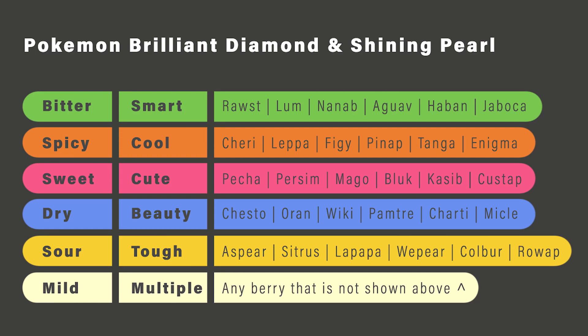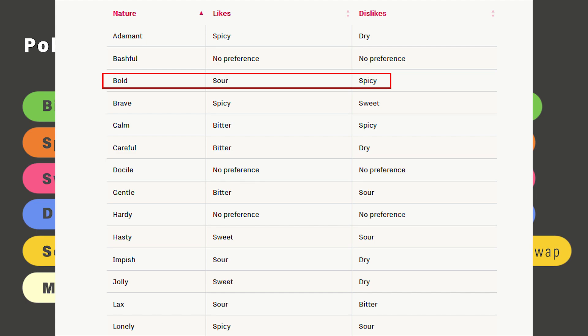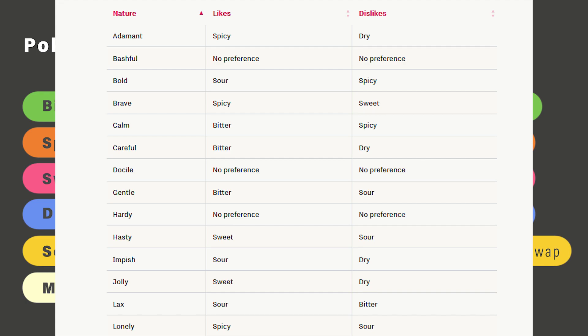However, this does come with a catch which a few people don't know. Because the natures have these effects for the different likes, like the bold one likes the sour Poffins, however it dislikes spicy Poffins. So if you feed it a spicy Poffin, it's not really going to have the greatest effect — it's going to go up a whole lot slower. So if you're trying to raise coolness on a Pokemon that has a bold nature, it's not really going to work the way you want it to.